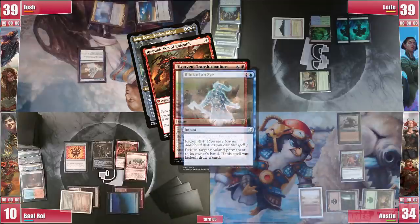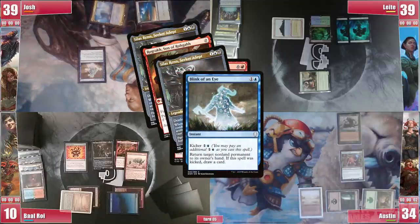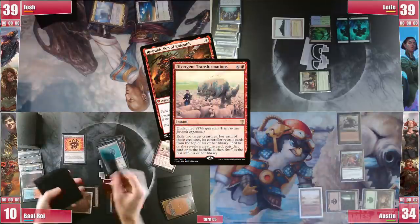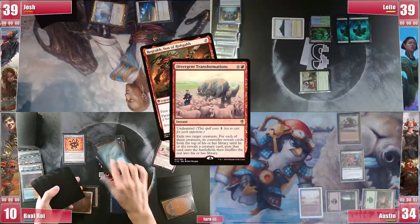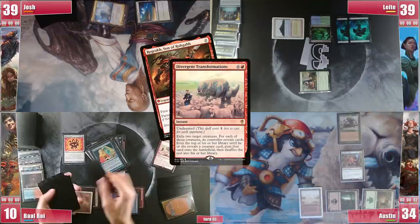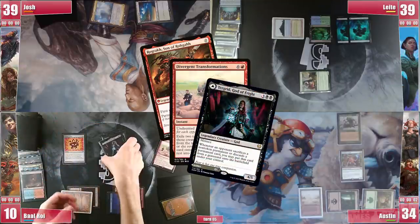In response however, Josh casts Blink of an Eye on Silas. Divergent will only get one creature from Baal's deck and Josh actually asks if it was something odd like Sire of Insanity or Tergrid — which it was indeed, so everyone now roots for it to be Tergrid instead of Sire. And to Baal's happiness, Tergrid it is. He passes the turn.